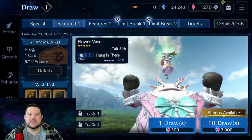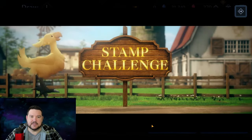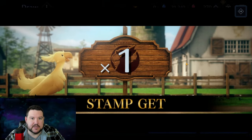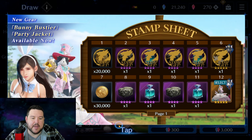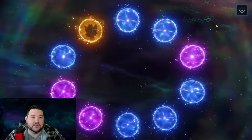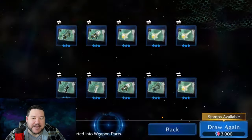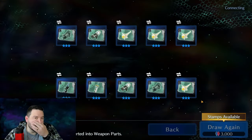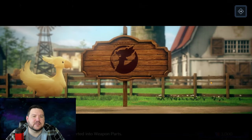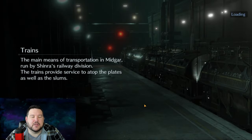All right, getting back into it. This should be my guaranteed pull, so I'm going to get another copy of Cait Sith. I just now realize I could have changed that to Tifa's weapon and guaranteed myself a copy of those gloves — that probably would have been the right move. But it's okay, I'm not going to let that take away from my excitement. I can get those gloves later, so it's not the end of the world.